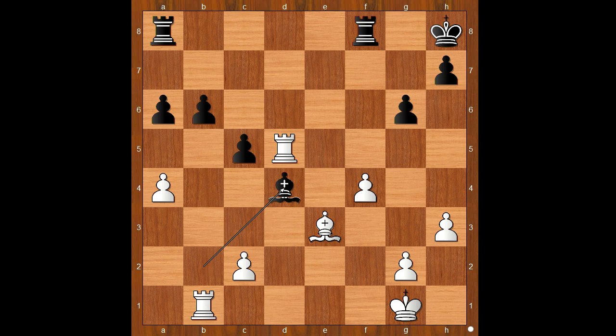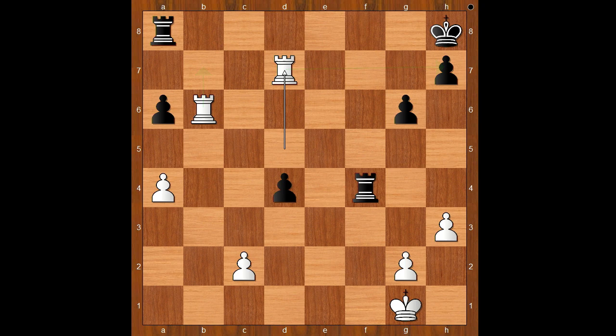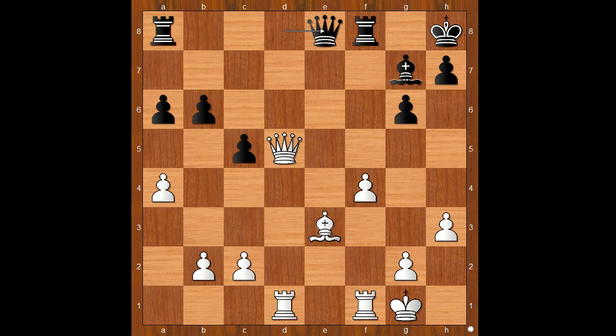Rook takes on d5, bishop takes on b2, rook to b1, bishop to d4, bishop takes on d4, check, c takes on d4. White can play rook takes pawn on d4, but rook takes on b6 is even better, and after rook takes on f4, rook to d7, intending rook from b to b7. Back to our game. Queen to e8, queen to b3, defending the bishop.